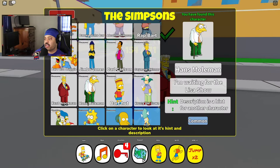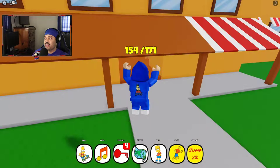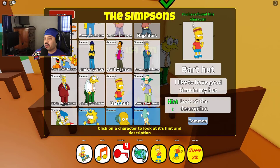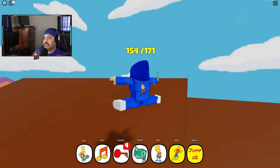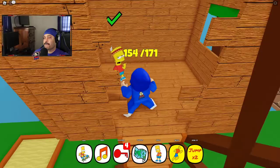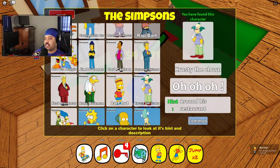Next there's Hans Molman, who looks like he should be in the retirement home — I believe he's over here on the left. And Bart Hutt — we go back to the Simpson house, get up top, jump right over here, and that's him in the tree house.